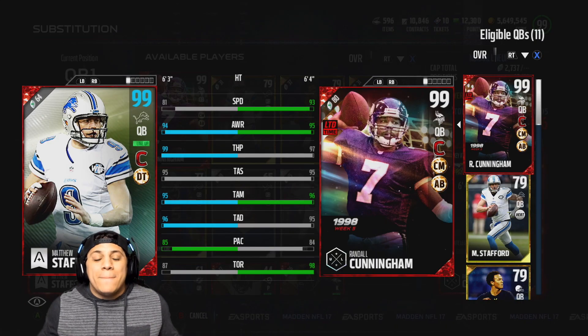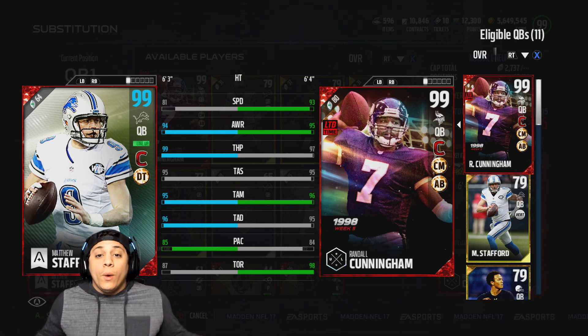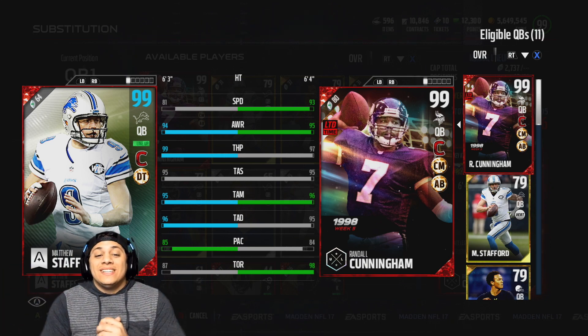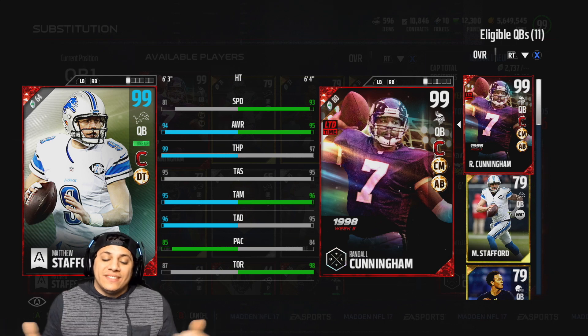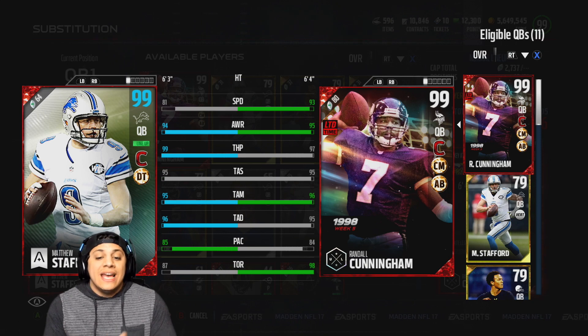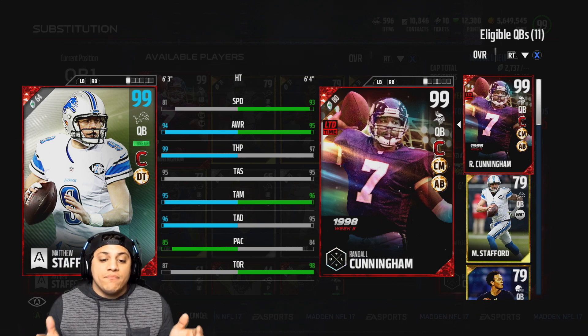Hey, what's up guys? We are back with some more Madden 17 Ultimate Team gameplay, and today we will be testing out 99 overall Matthew Stafford. He's 6'3", 81 speed with 94 awareness. He has 99 throw power with 95 throw short accuracy, 95 throw medium accuracy, and 96 throw deep accuracy. He also has 85 play action with 87 throw on the run.